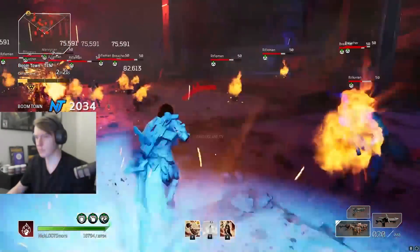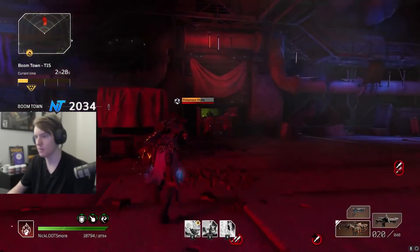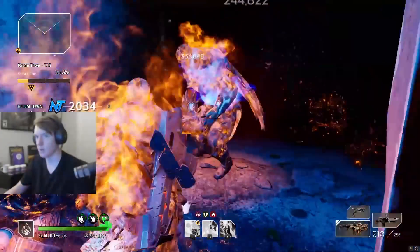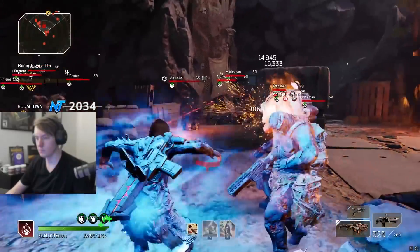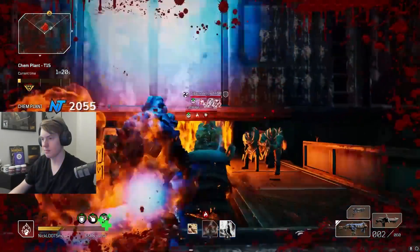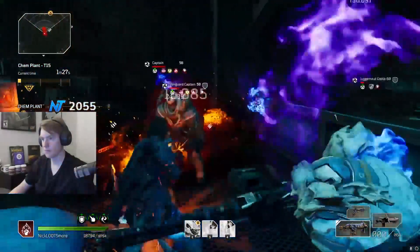Hey, what's up guys, it's Nick. Today I'm going to be showing you guys an updated pyromancer build that is super powerful and an absolute ton of fun to play. It lets you completely breeze through CT15s insanely quickly. My second time ever using it, I did a Boomtown in only three minutes and 24 seconds. I also did a chem plant in under six minutes the very first time I ever did it using this build.